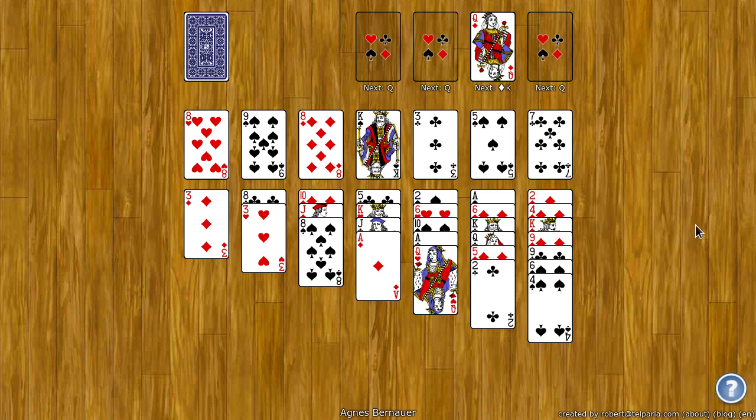The goal of Agnes Bernauer is to move all the cards to the top four foundation spots. These spots build up by rank and by suit. They start with one card and they'll all start with that same card. When you get to a king, it wraps around so you can put an ace on a king. If you can get 13 cards in each foundation spot, all the cards, then you'll win.